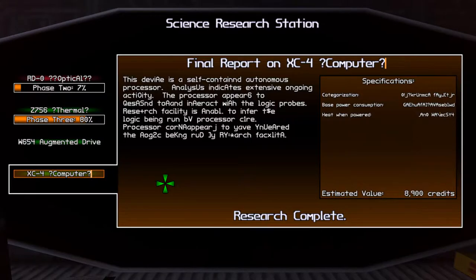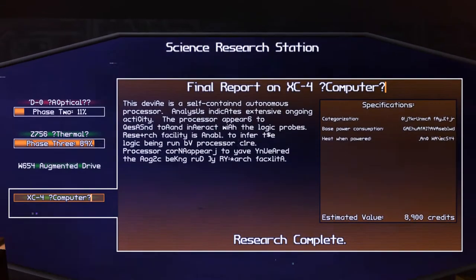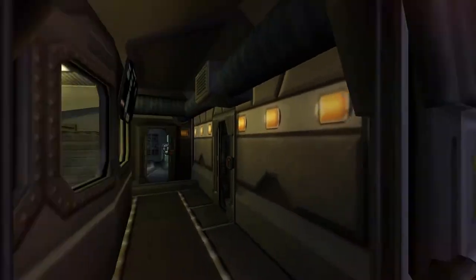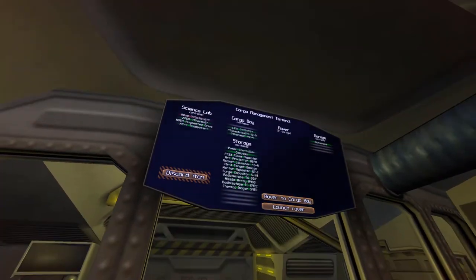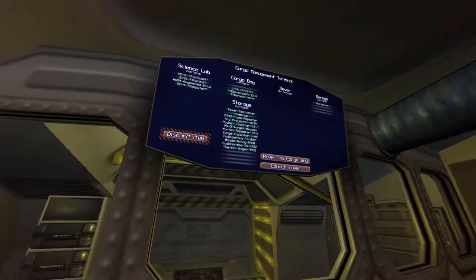You can already see that the text is being partially replaced with some gibberish. It says that the processor appears to interact with the logic probes. The research facility is unable to infer the logic being run by the processor core. If we let this go too far, it will start taking over every user terminal aboard the ship, and every terminal will start showing corruptions of various kinds.